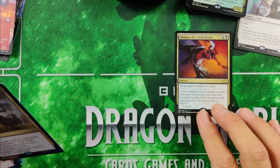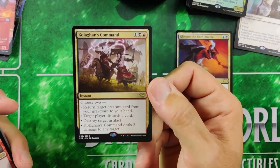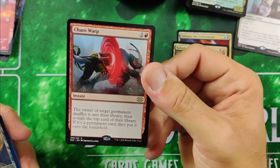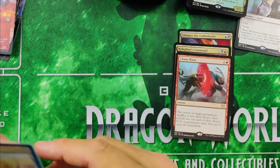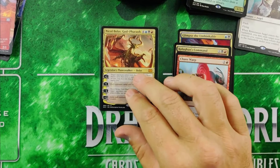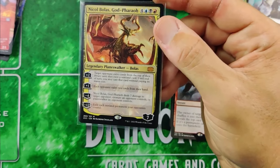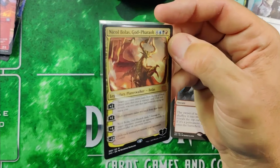Getting into the bigger stuff now. Glimpse the Unthinkable — apparently going to be legal in Historic online. It's down to about $5 or $6 now, was like $15 to $20 at one point. Culling's Command — another nice rare. And Chaos Warp, which is a $5 or $6 card right now, was over $10.